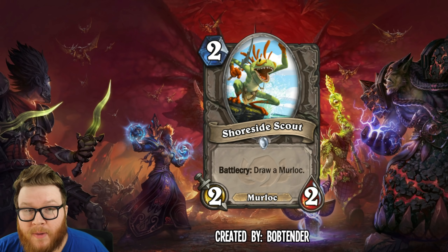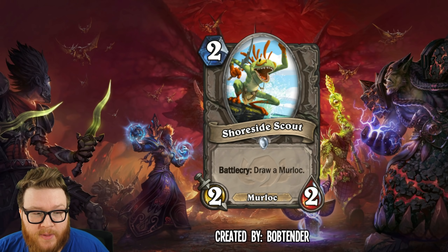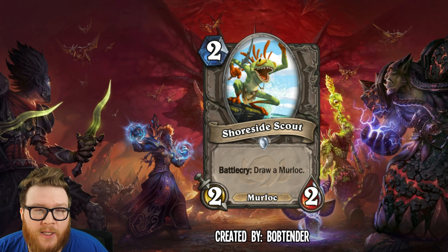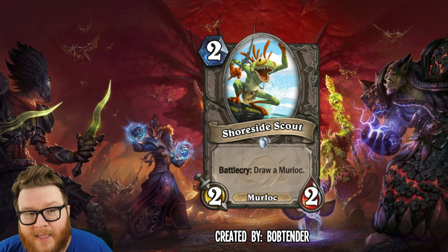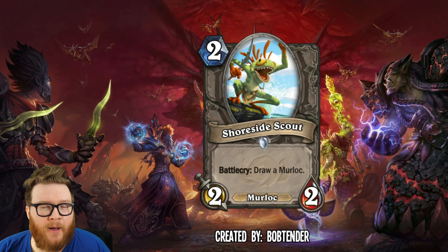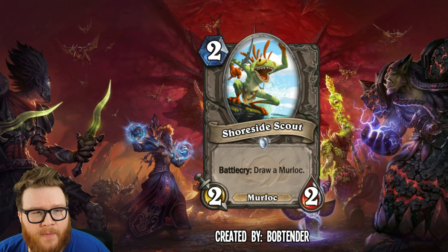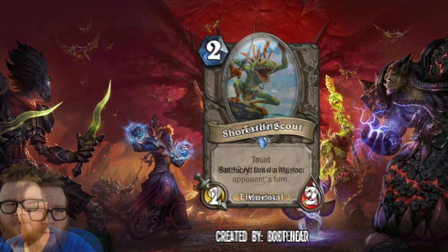Murlocs lost some key pieces and didn't necessarily get support in the core set. Maybe there will be support in expansions, but having a few key new elements as part of the core set could feel good. We learned not all core set cards are going to rotate, so a lot will stick around. A card like this seems like a great inclusion as a murloc tutor — keeping the engine running if they don't have pressure from Murloc Warleader. This looks 100% like a real Hearthstone card.